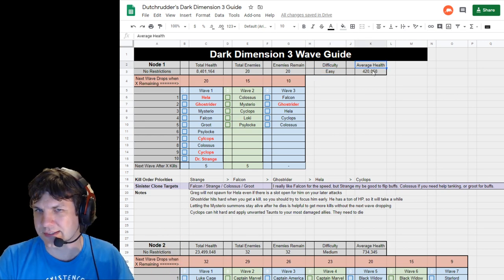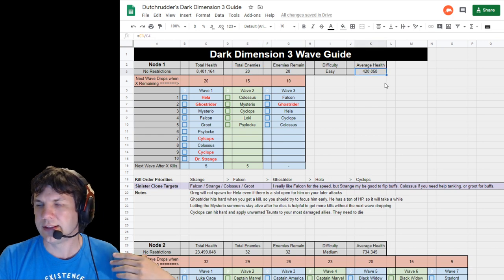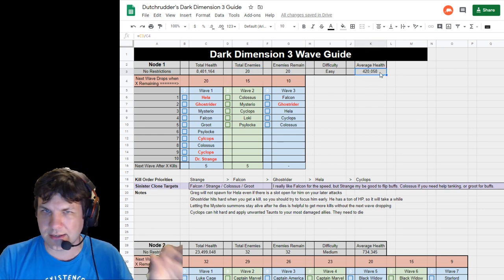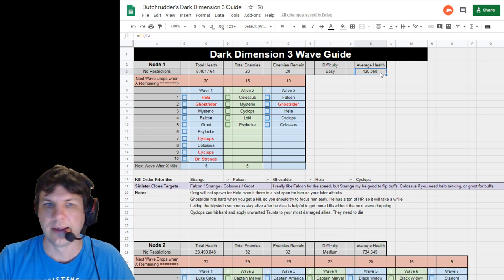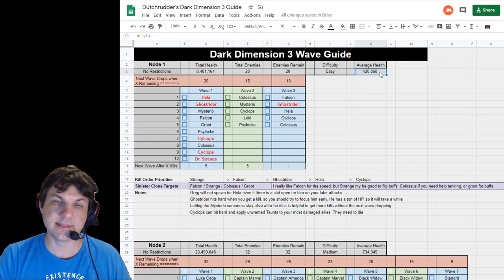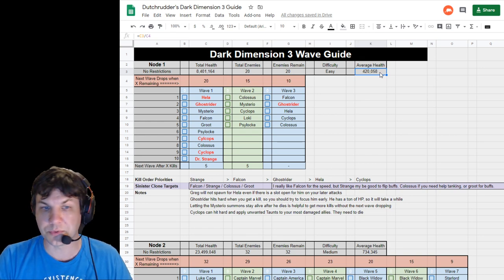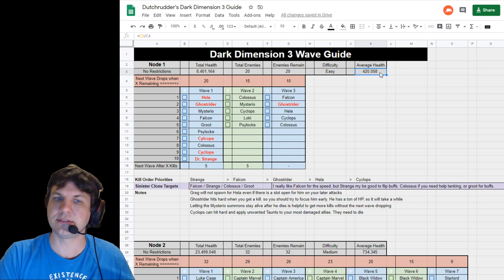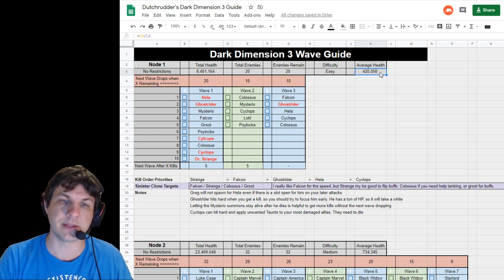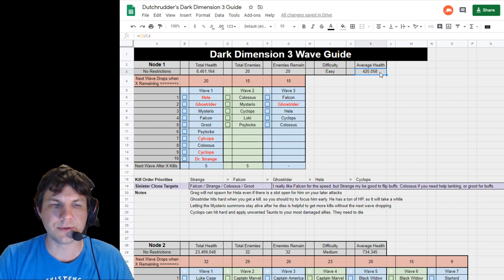I've rated each node to give some information. The average health of characters in each node is simply total health divided by the number of enemies — that gives us 420k health per character — however that doesn't mean every character is 420k. One could be a million health and another 250k. You can always go into the pause menu and check each character's health, attack power, speed, resistance, and focus. I encourage you to check that when you're trying to choose targets, especially if you don't have tons of burst damage — you may want to focus on somebody with a lower health pool. If you want to copy this to your own Google Drive, you're welcome to do that.